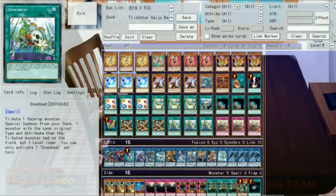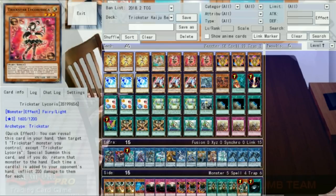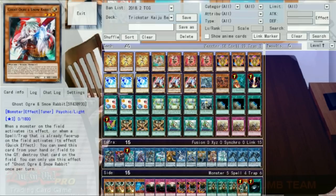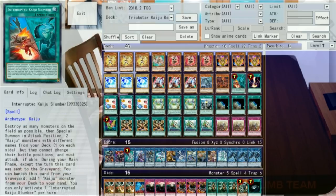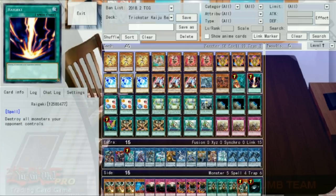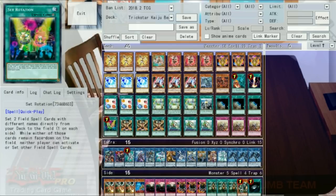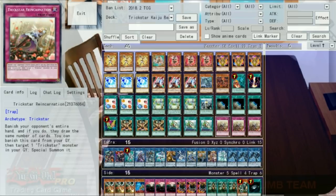First, we are playing a classic Trickstar suite: three copies of Candina, one copy of Lilybell, and three copies of Licorice. After that is the Venus suite: three Venus and three Mystical Shine Ball. Our hand trap of choice is three Ghost Ogre. While Droll is certainly phenomenal in Trickstar, I think Droll looping is something we're just not going to do in game one very often regardless. We're also playing two Kaiju — a Gamsiel and a Dagoran — so we can occasionally use Interrupted Kaiju Slumber. We're also playing a Regeki, three Scapegoat, three Trickstar Light Stage, one Kyoto Waterfront, three Terraforming, and one Set Rotation. Finally, we have our Food Chains: three Transmodify and three Downbeat, and three Reincarnations to round out the list.